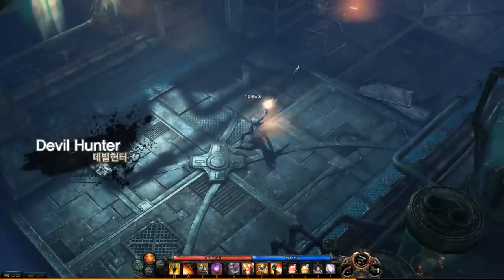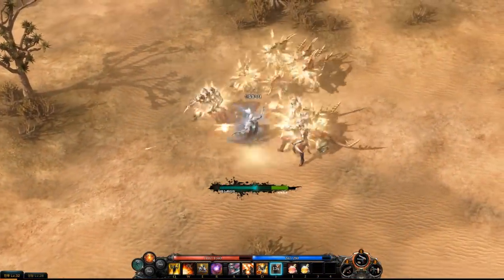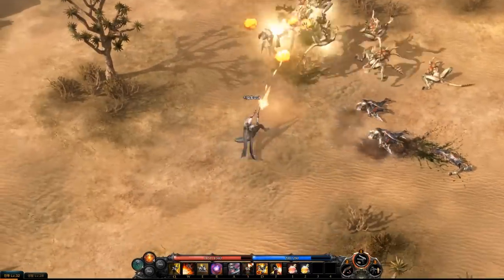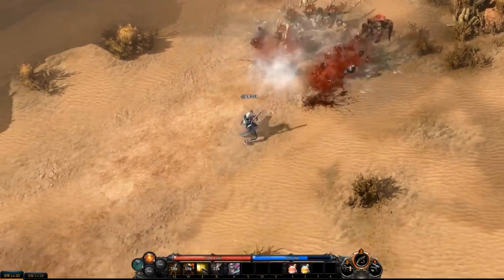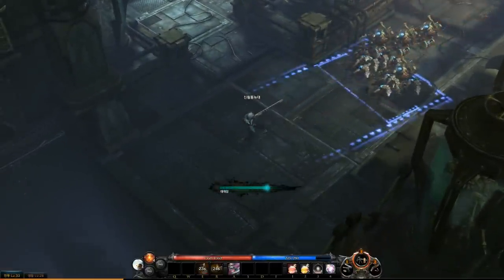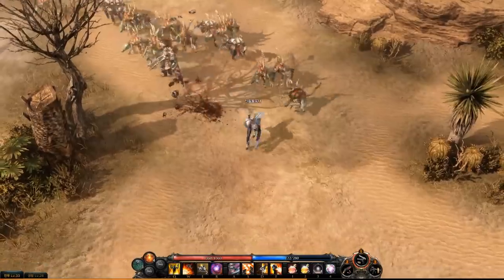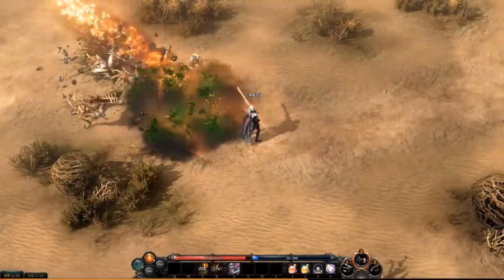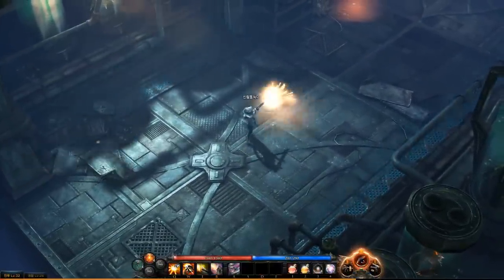Next up is our ranged class, the Devil Hunter. What's really cool about this gameplay is it shows two different tiers of items. The first tier shows dual-wielding pistols — we could get individual pistols worn separately, or maybe they come in sets. In action RPGs it's usually two separate items you can mix and match. The second thing shown for the Devil Hunter is a two-handed rifle. The character swaps mid-combat, so we might have something similar to Diablo 2's weapon swap, where you can have two sets of weapons at the same time. So we can expect both dual-wielding pistols and two-handed rifles.